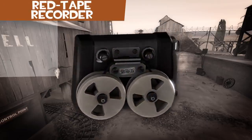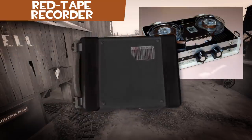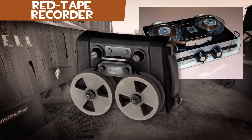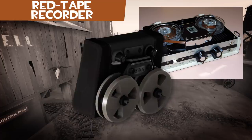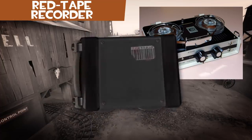The Red Tape Recorder is a promo item for Sleeping Dogs. It is a reel-to-reel tape recorder. The Chinese print on the front reads 'Anti-Sentry Device.' Slowing down the sapping sound reveals a voice saying, 'Let's make some noise.'